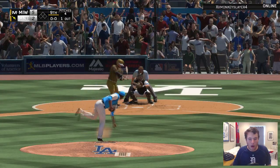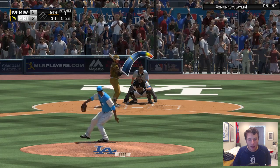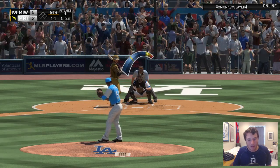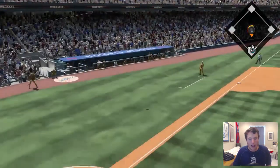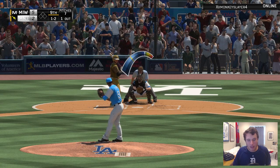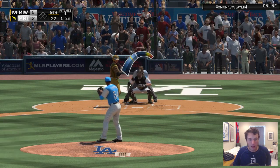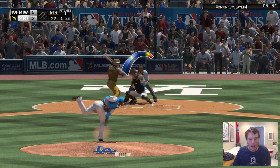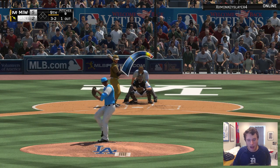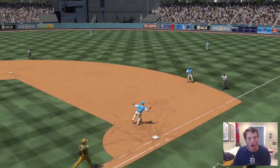It's Aroldis Chapman time — let's see if he can shut the door and pick up another save. Going with the slider — that's not even close. Back to the cheese, see if we can get him to be late on it — he fouls it off. Time for the filthy changeup down in the zone — he's been swinging at pitches out of the zone all game long. He watches that one go by. Two-two count, one out — going with the changeup down in the zone. He hits a ground ball but Jackie Robinson speedy over to the ball, two outs.